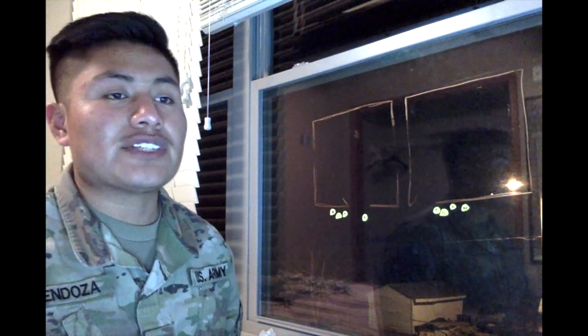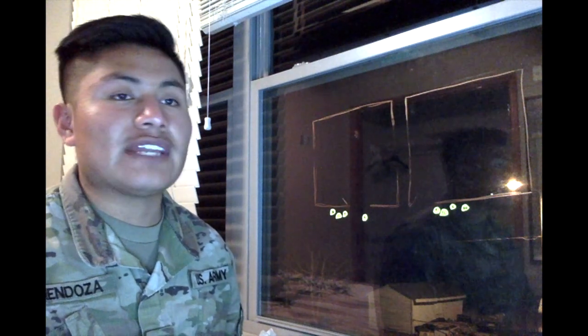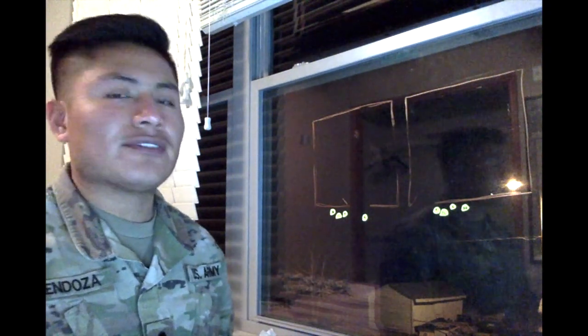Number one and number four guy identify which way the door opens. If they can see hinges, the door opens outwards; if they cannot see hinges, the door opens inwards. Once ready, the team leader gives the signal to go — either a squeeze on the leg, a tap on the shoulder, leaning on the first guy, or just saying 'go.'